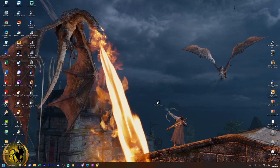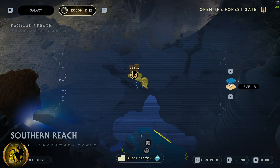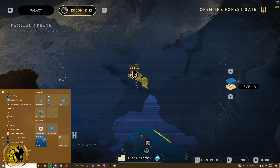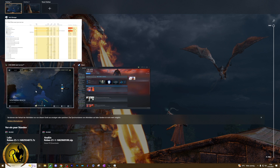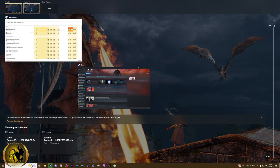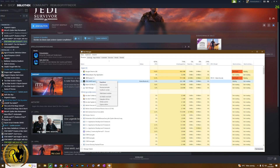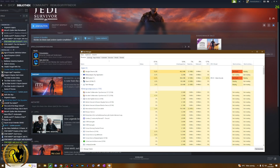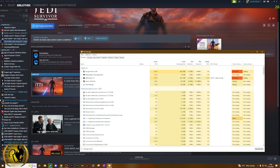There is a good workaround: you just have to isolate the application. Click in the taskbar next to the Windows search bar on the multiple desktop icon, and there you just drag and drop the application that crashed into another desktop. Then you can access the task manager and easily close the game. I hope that helped you — see you in the next one, leave a comment and let me know what game crashed. Ciao!